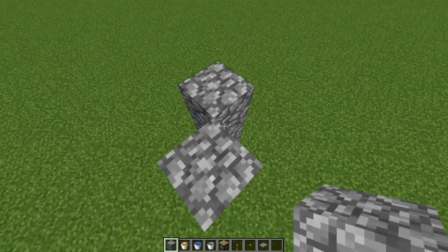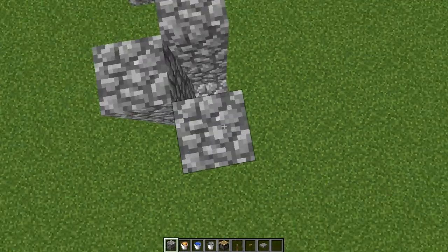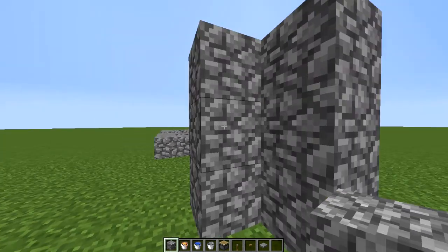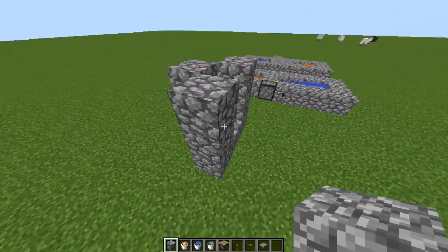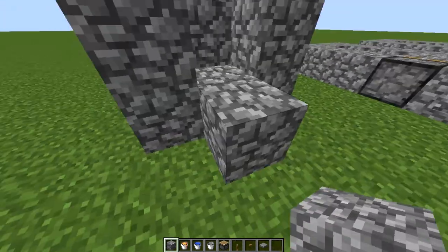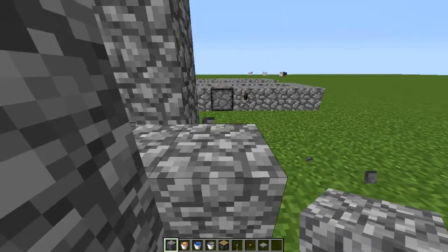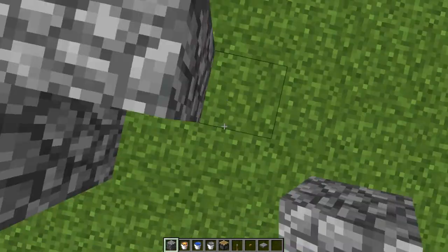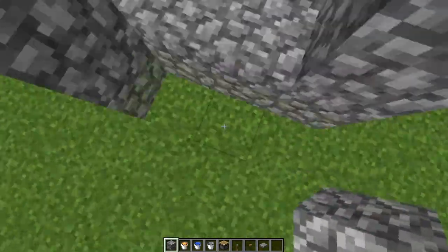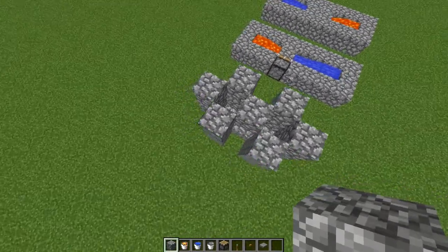It should be three blocks high, and in the middle there should be one cobblestone block. Also three high on the sides, so it looks somewhat like that from all sides. The block on top is where you place the block, and that's the part where the lava and water interact.